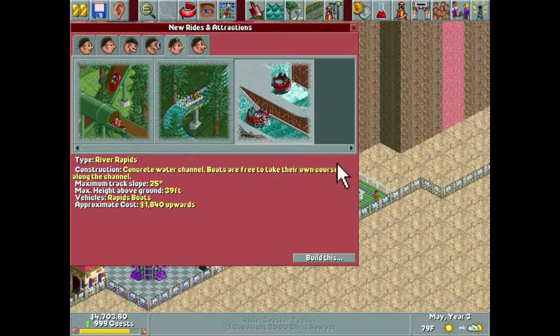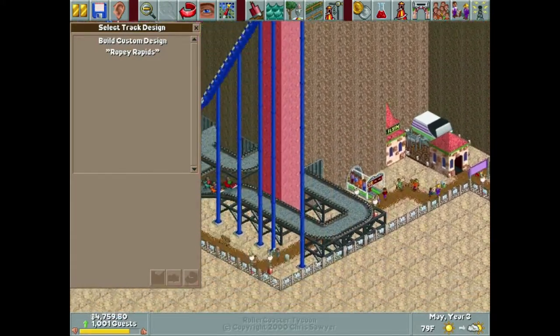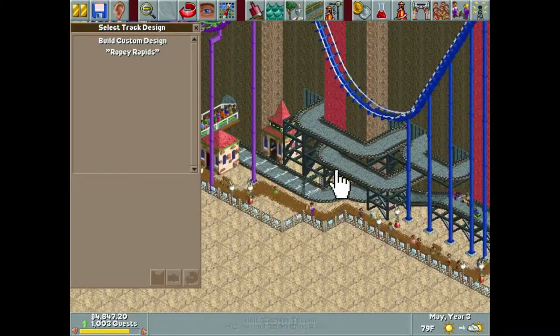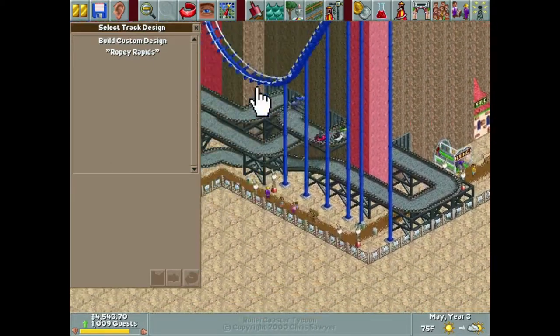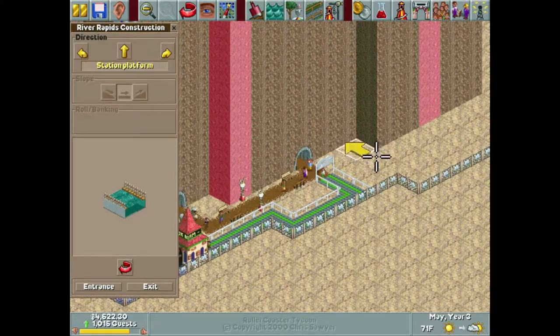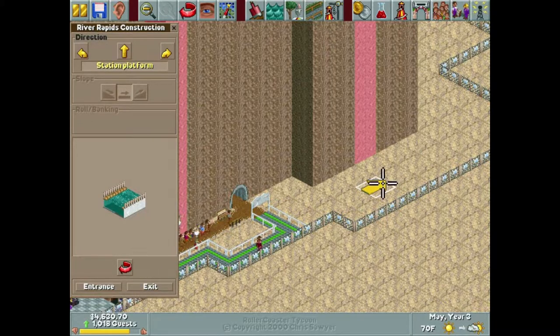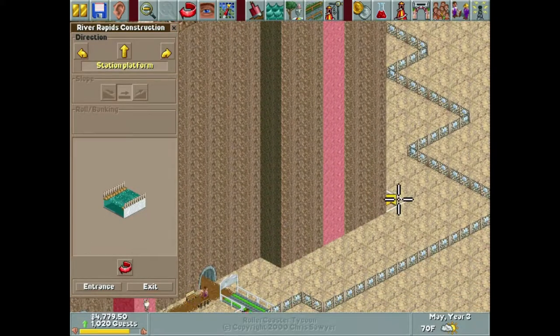To get started I think I want to do a river rapids ride. This is kind of going to share the same design as our go-kart right here, where it kind of is primarily on the outside but it pokes in and out of the alien rock multiple times and on multiple different heights. I think that's going to look equally as cool in river rapid form.